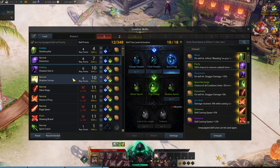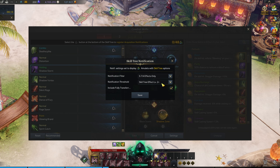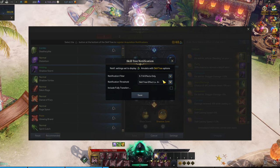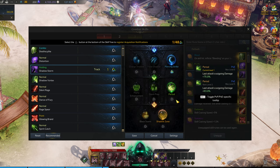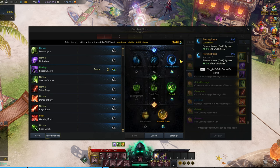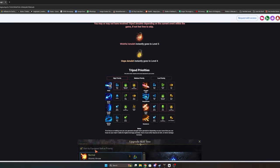If a tripod has a level number on it, it can be leveled up to five. If it doesn't show a level, that's already its maximum. Choosing the right tripods and leveling your primary damage tripods to level five is very important — getting all your important tripods to level five gives you roughly a full engraving's worth of extra damage, around 15 to 20 percent depending on your setup. Go to settings to set up tripod notifications showing only level four and above.